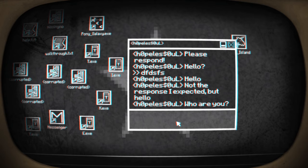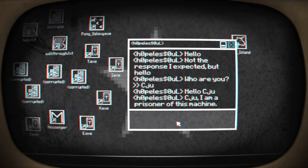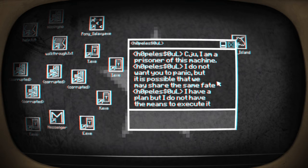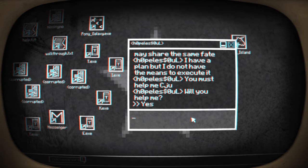Who are you? Let's be serious - I'm CJU. It reacts to it - brilliant. Hello CJU. Hi. CJU, I'm a prisoner of this machine. Right, I think he did write help.txt. 'I do not want you to panic, but it is possible that we may share the same fate. I have a plan, but I do not have the means to execute it. You must help me, CJU. Will you help me?' Yes, I will.